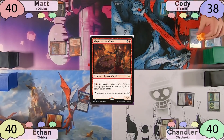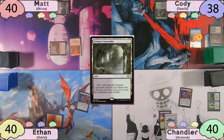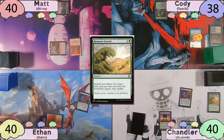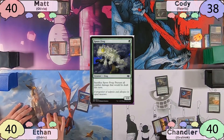Cody decides to pay for his Mystic Remora on his upkeep. He'll then play a Verdant Catacombs as land for turn, and at his end step he has to discard two cards — he discards two lands. Now on Chandler's turn, he starts off with Castle Vantress, then casts Rampant Growth to find a tapped Island to the battlefield. Cody will draw a card off this. Chandler will then cast his Spore Frog and pass the turn to Ethan.